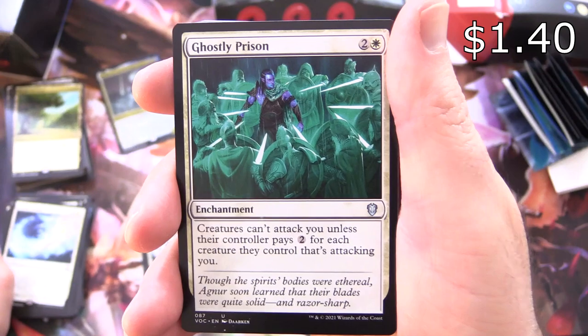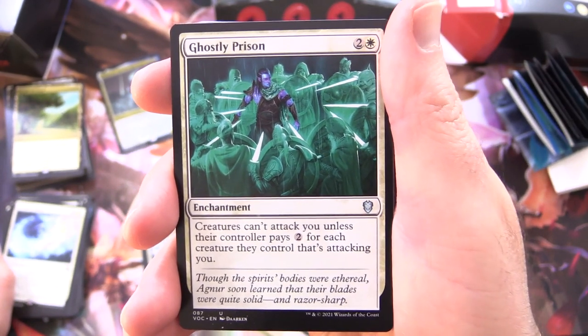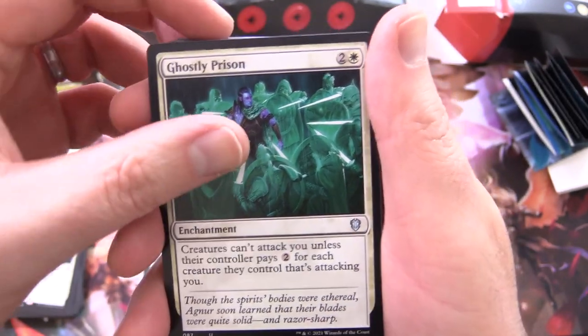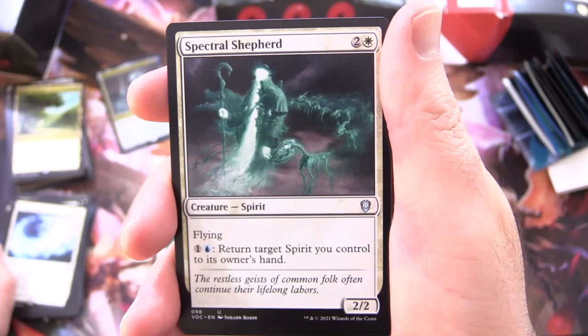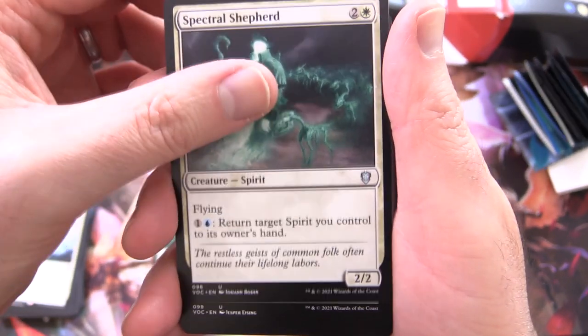Ghostly Prison - Enchantment for 3: creatures can't attack you unless their controller pays 2 for each creature they control that's attacking you. That's a fun one - do you pay the 2? I'm sure that will annoy your opponent. Spectral Shepherd - Creature Spirit, 2/2 for 3 with flying, 1 and a blue: return target spirit you control to its owner's hand.